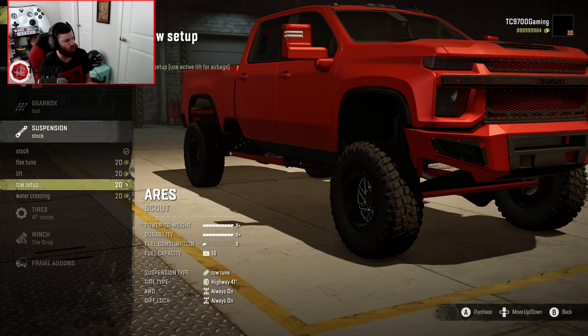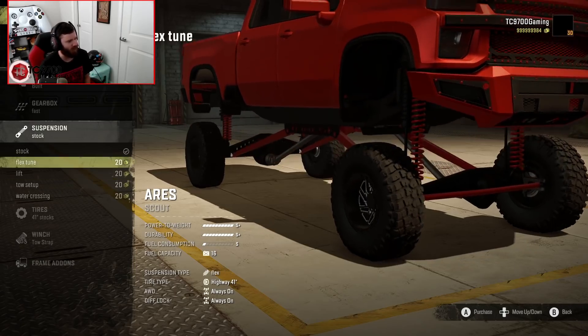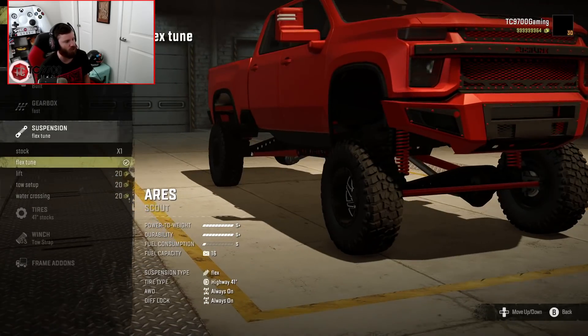One important thing about the frame add-ons tab and the towing setup: if you want the gooseneck hitch or gooseneck trailers available in the trailer store, you must have Red's Gooseneck Pack downloaded and enabled for those to show up. As far as suspension goes, we're going to go with the flex tune for our first build.